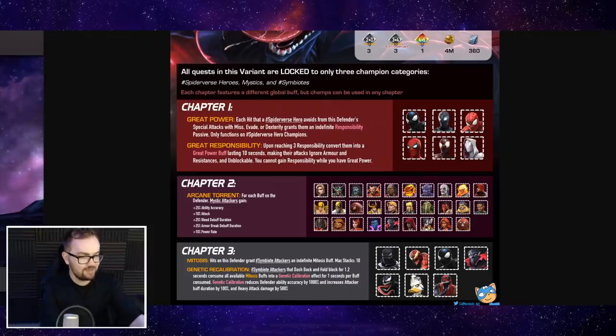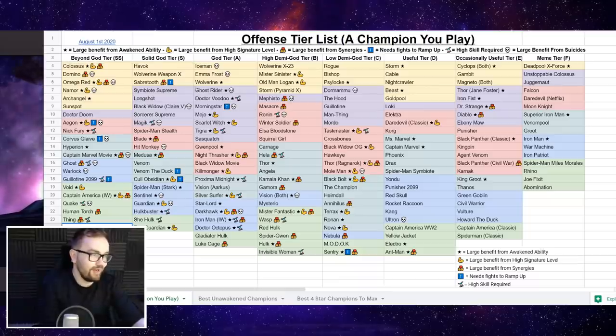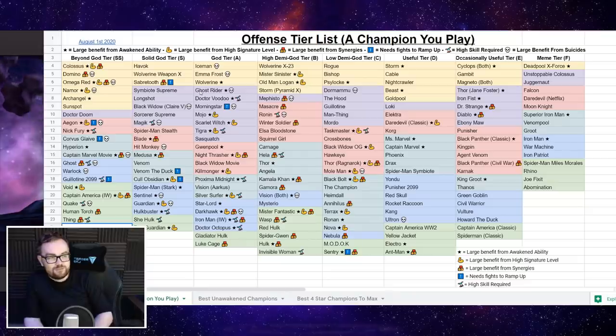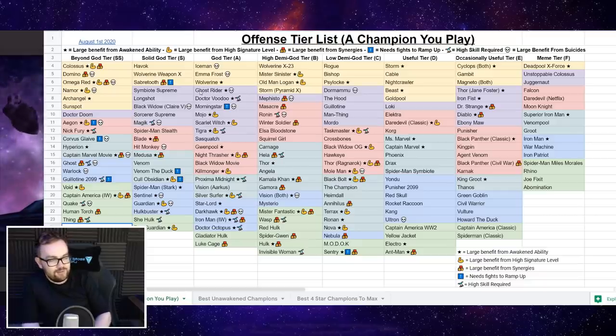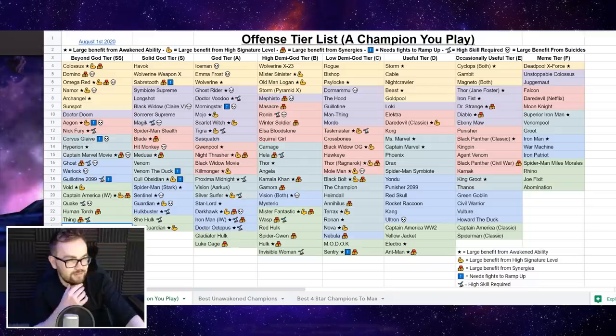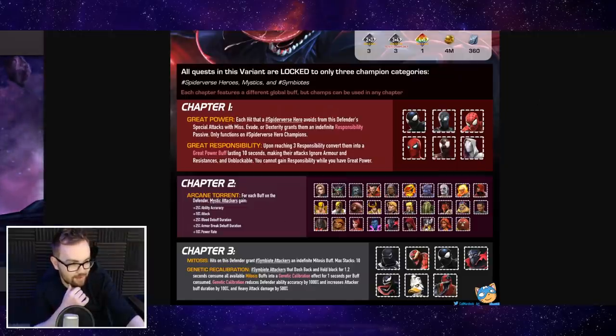There are three different categories of character: Spider-Verse heroes, Mystic champions, and Symbiotes. When it comes to the Symbiote characters, Venom is crazy for so much stuff. Symbiote Supreme is really, really good. Venom the Duck is very cheesy especially for the very first quest because you've got massive armor nodes. Carnage can be alright in some scenarios, but Agent Venom and Venom Pool are not really that exciting. When it comes to Mystic champions, really any character that's God tier or above is going to have some solid uses throughout.